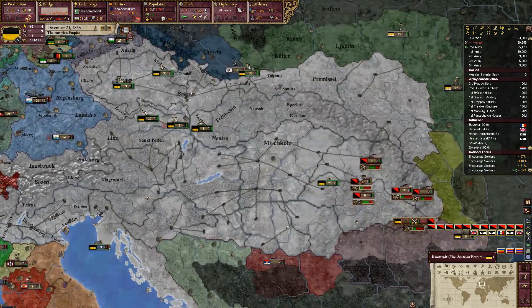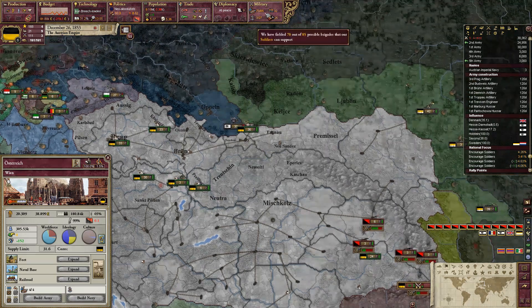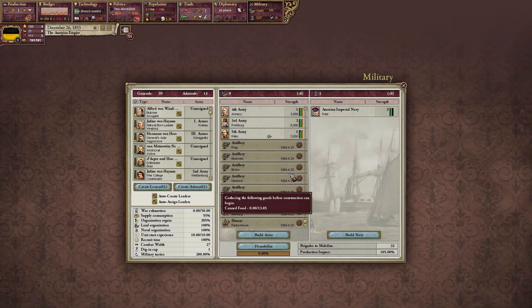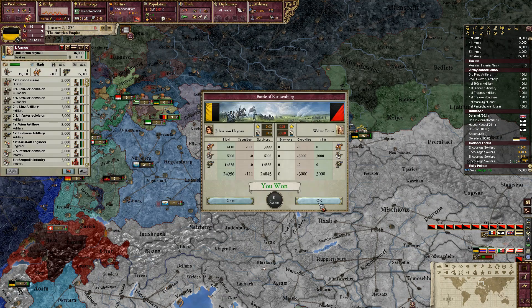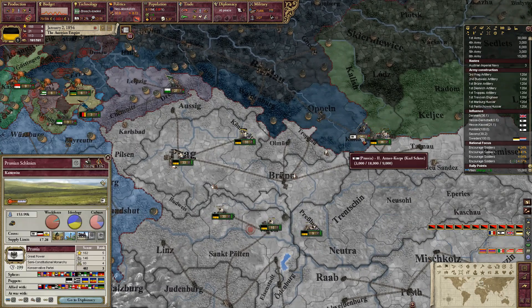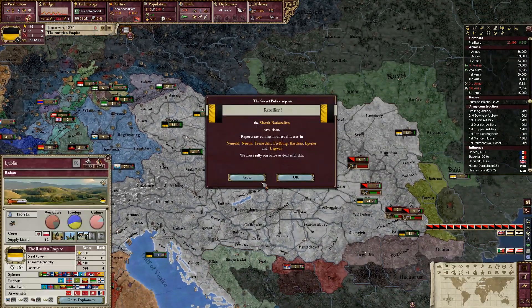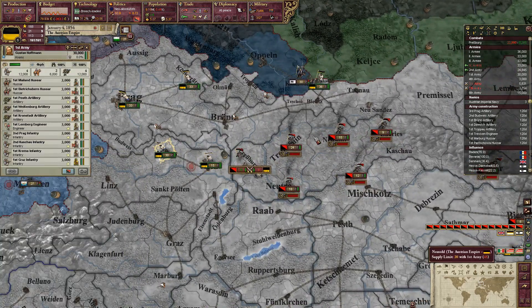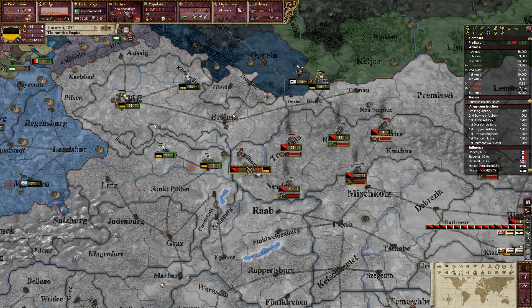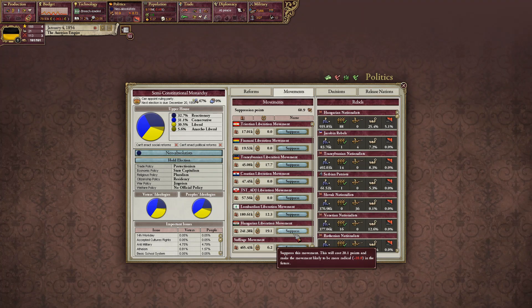Witcher allied with us anyway, so once we're done taking care of these rebel groups down here, we can actually start mobilizing right now just to prepare ourselves. Let's start mobilizing and just go right in there — that's our plus-three attack. That's defensible, so we can probably take that pretty easily. The Valk Nationalists have just risen — that's a pain. And now I'm pretty worried about the Hungarian Nationalists.